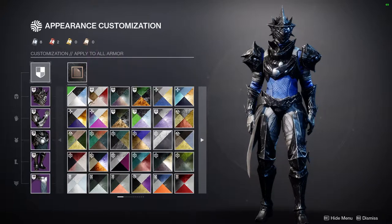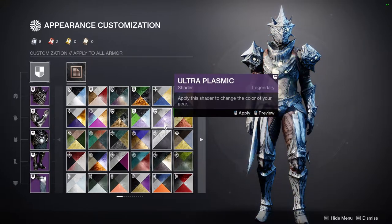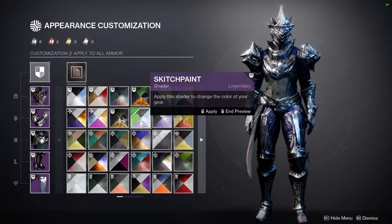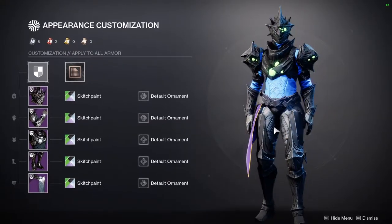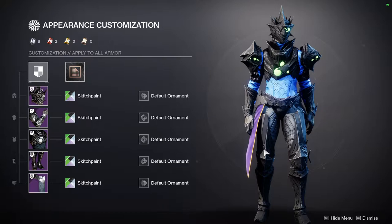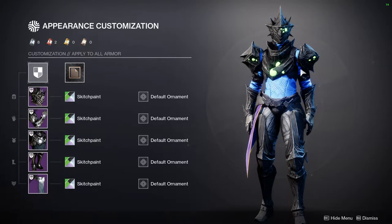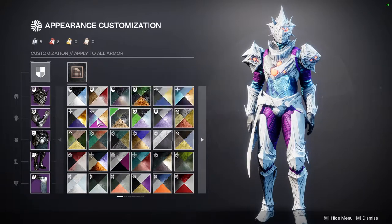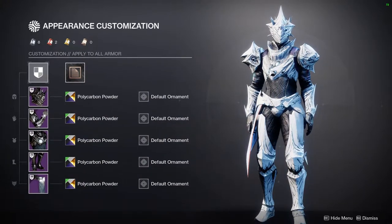As for shaders, this armor takes shaders pretty well. Unfortunately it doesn't take glows well — specifically you'll see a lot of blue or green glow spots on certain pieces, but not at all on the mark or the boots, which is a positive or negative depending on your preference. For me it's a positive because the organic look won't feel right with glowing bits. Some shaders give it more of a chrome look which actually looks pretty cool.